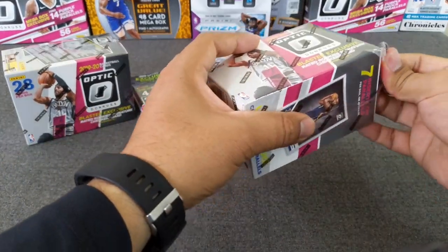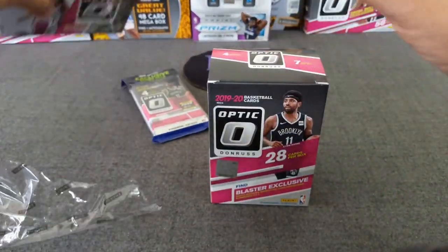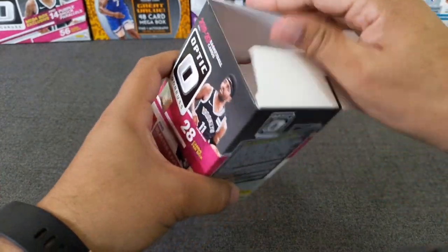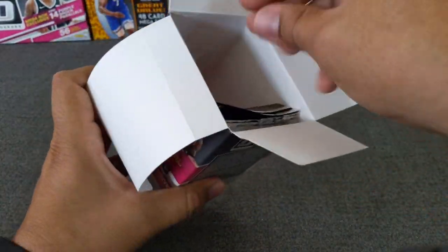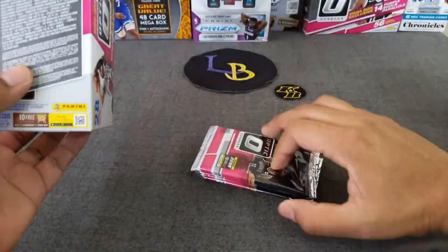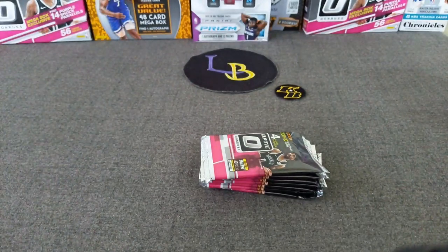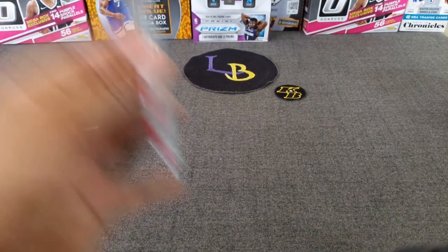Let's get ripping. We'll start with the right first and move on to the other side. As we always do — one blaster, then the cello, and then the second. If you didn't watch the last time I did this, I hit some nice cards — a banger of a LeBron James pink, which is off to PSA, so I don't have it with me.